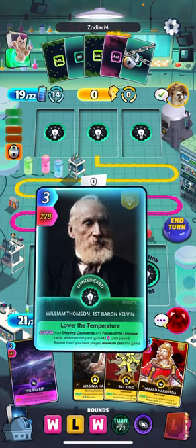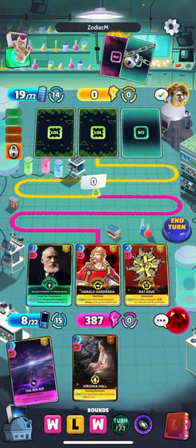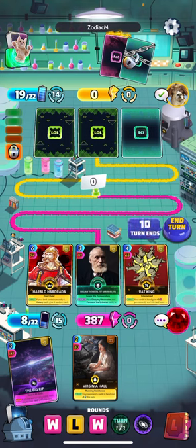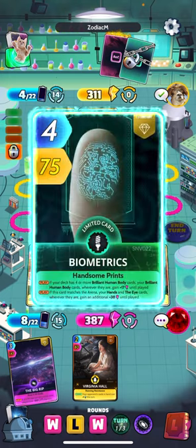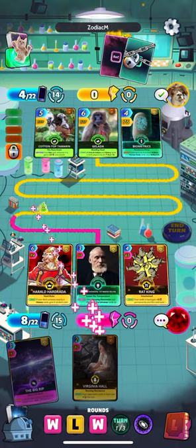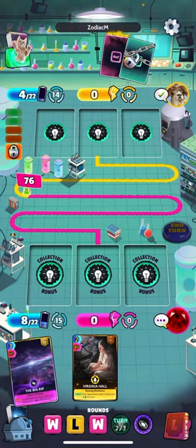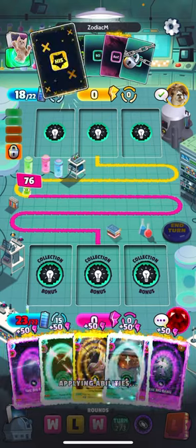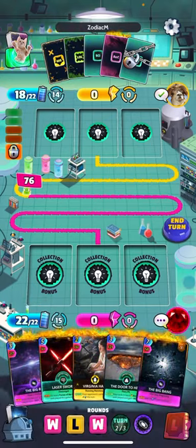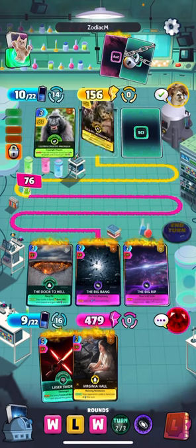There's our Pioneer looking pretty large — go ahead and play him down. I'm actually going to switch so we draw back Harold if we need him, rather than Thompson. That Primates deck does hit pretty hard — played it the other day too, it's doing really well against me. Definitely decent. We got our Laser Sword. I might just save that — if we need it we'll play it, but I don't think we will.